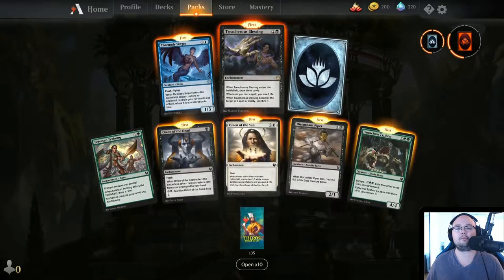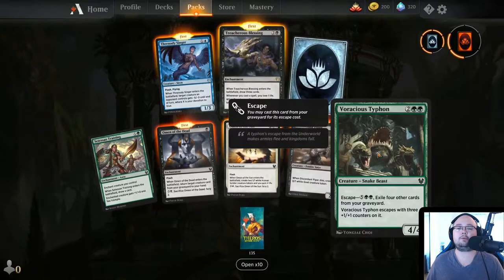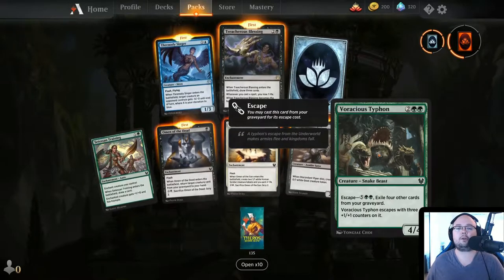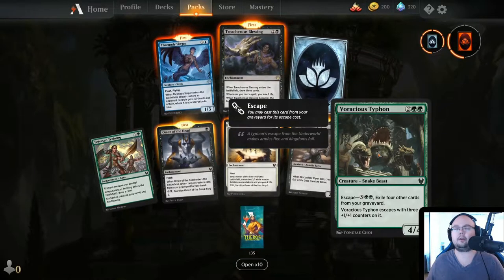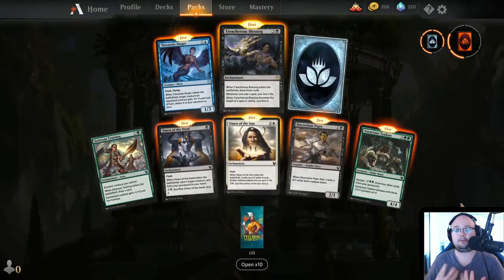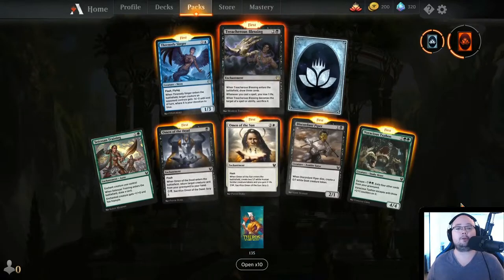Ravenous Typhon — 4 mana, creature Snake Beast, 4/4. You can escape with it for 7 mana, exile 4 other cards from your graveyard. Ravenous Typhon escapes with three 1/1 counters on it. I'm going to grab some water real quick — I'm really dry in my mouth. I'll be right back.